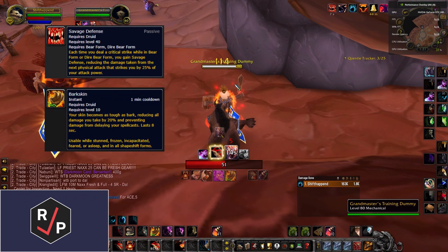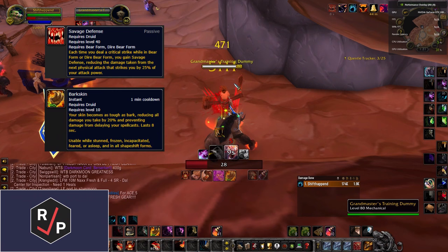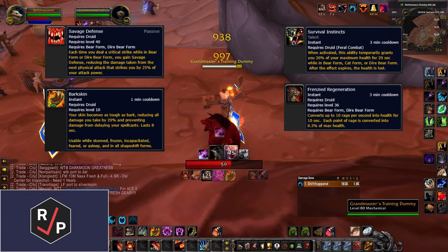For defensives, you have three cooldowns. Bark Skin causes you to take 20% less damage — this cooldown is super short, so use it often. Survival Instinct greatly increases your health. And Frenzy Regeneration is a heal over time, converting Rage into health.